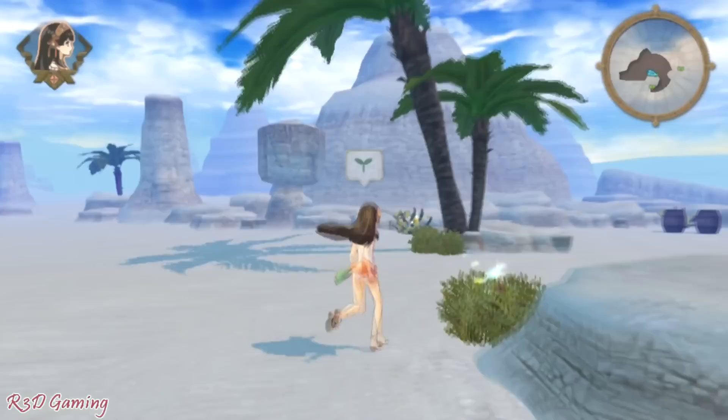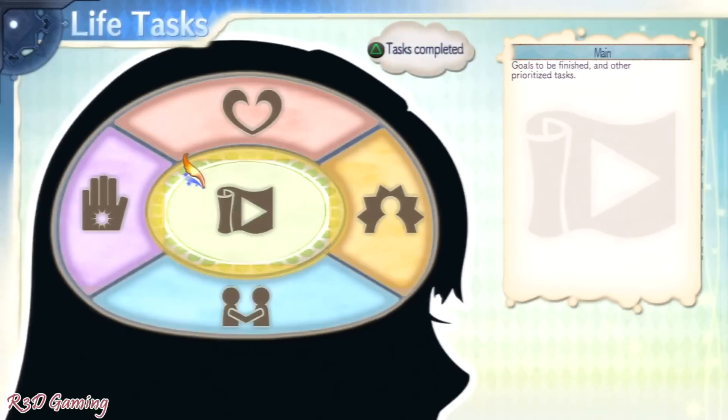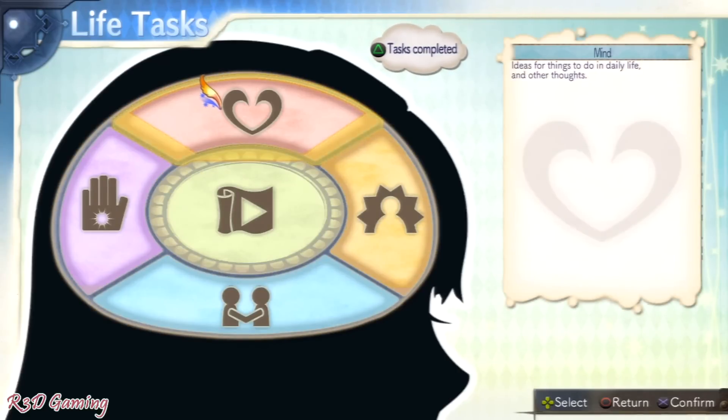Instead of a time system, we now have a goal system that is very easy and simple to use. You have a main goal, mind, person, body, and skill goals. The main goals are the only ones you must complete, and the rest go towards specific areas of your stats.